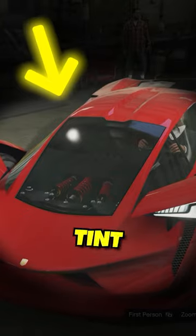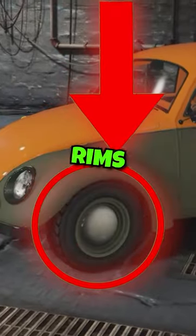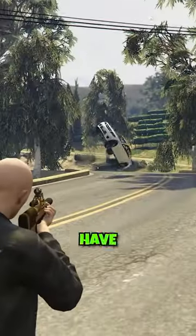Did you know on the Tesseract you can actually tint the front windshield? The Dinka RT lets you roll down the windows, and the BF Weevil lets you change the color of stock rims.